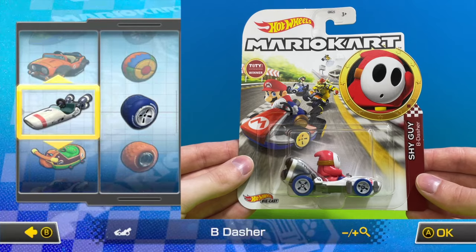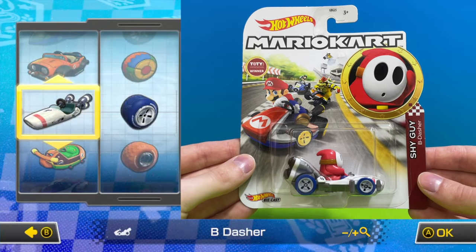Another appearance for the white B Dasher, this time it is driven by Shy Guy with a set of blue standard wheels.